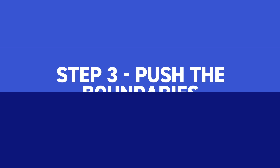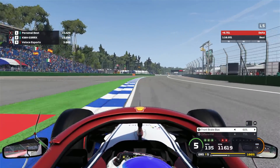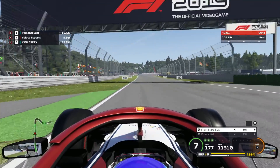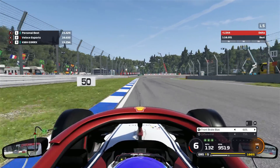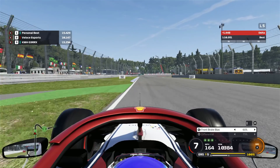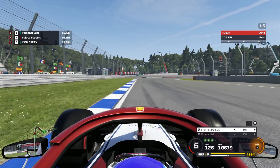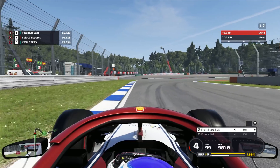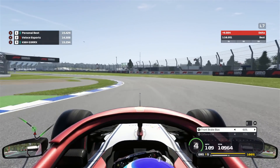Step 3: Pushing the Boundaries. Now we have a basic understanding of brake marker points, it's time to find the latest point we can slam on those brakes while still making the corner. The way to do this is to push that braking zone as much as you possibly can. Start with your original braking marker, then brake a little bit later every single lap. If you make the corner, great — now brake later next time around. This process carries on until you either brake too late and miss the corner, or you realise you didn't even need to brake at all.